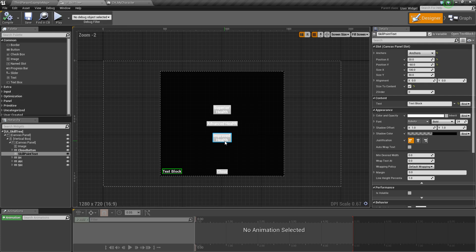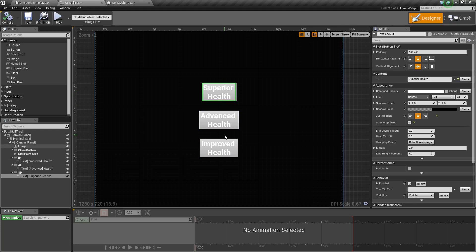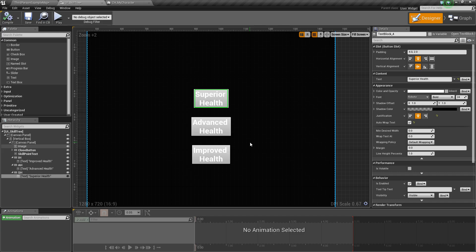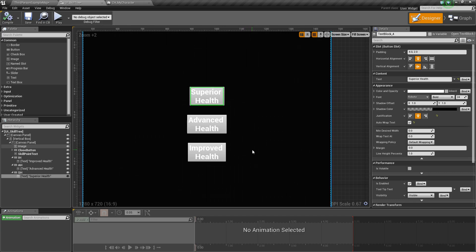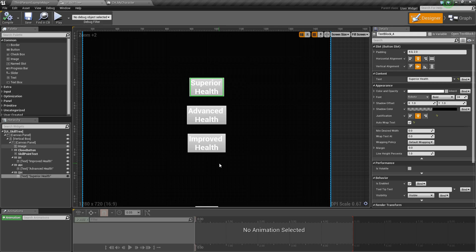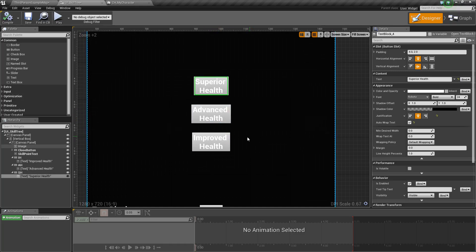So if you recall, we have these buttons set up to add different upgrades or skills to our character. We're going to actually add a way to first check if we have enough skill points to upgrade, and then if we do, we'll upgrade and make the next one available. So that means we need to make these two unavailable at the moment.